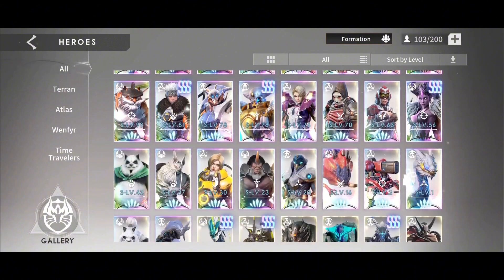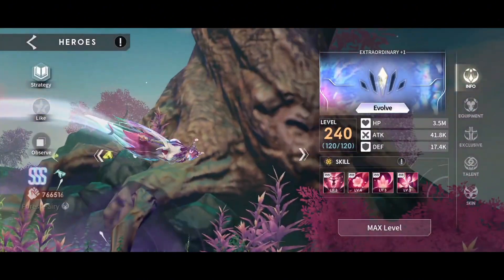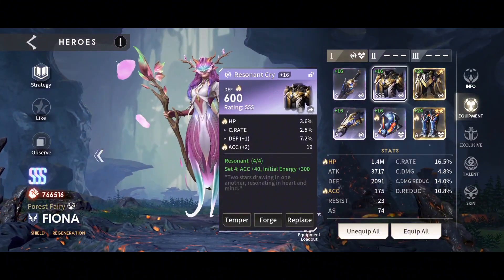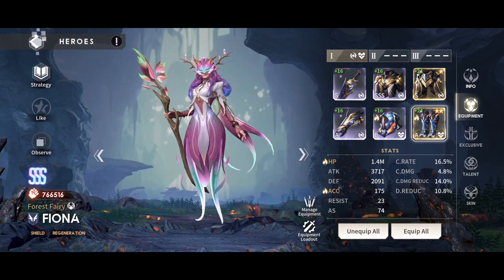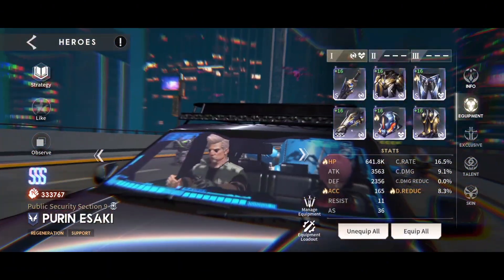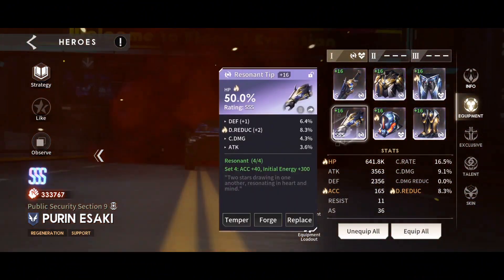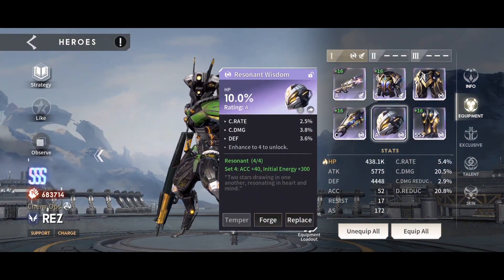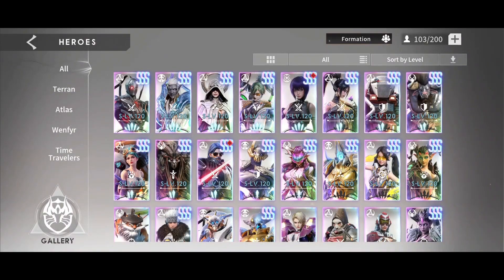I'm going to be using three supports. First is Fiona, who I've got in a Resonance set with an Accuracy and a Radiance set as well. Second support I'm using is Purin, who's only Mythic 2 — I have her in a Resonance set also with 8 pieces, very similarly built.